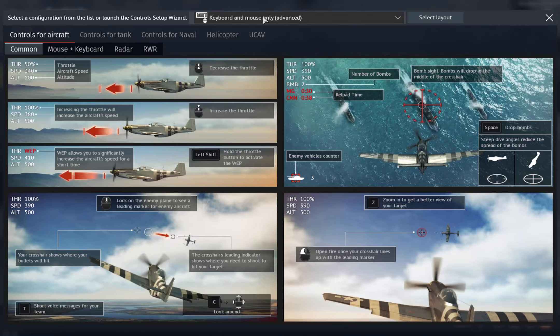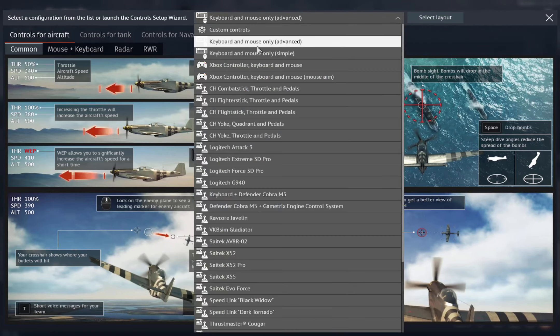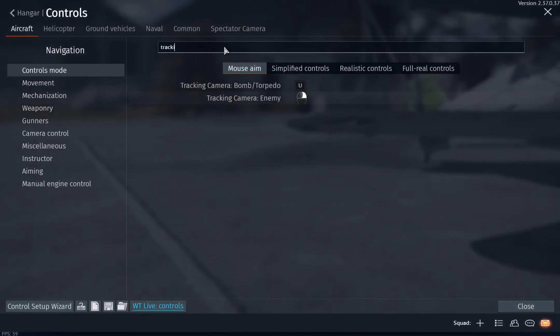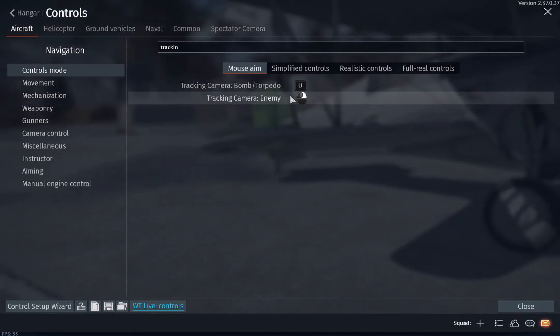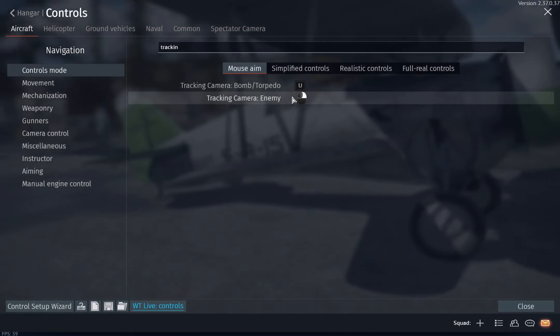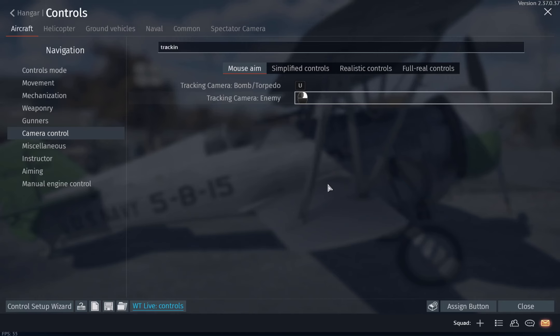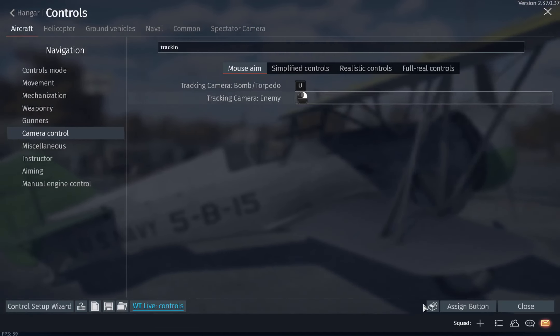Go into your controls, set up the control wizard. There's going to be a dropdown — keyboard and mouse advanced. It'll say keyboard and mouse simple, but since I already did this it says advanced. Select layout, then go to tracking camera enemy and unbind it — remove binding at the bottom.